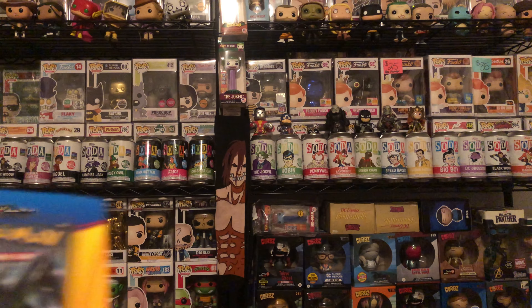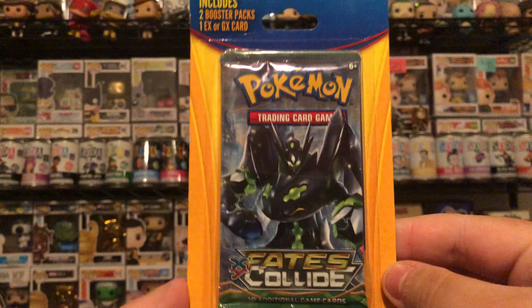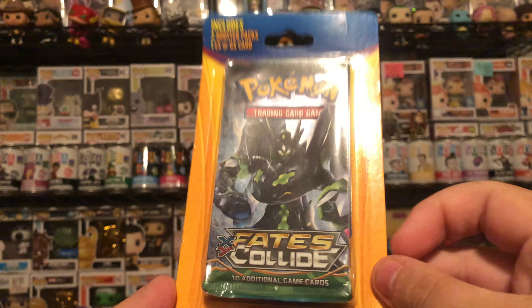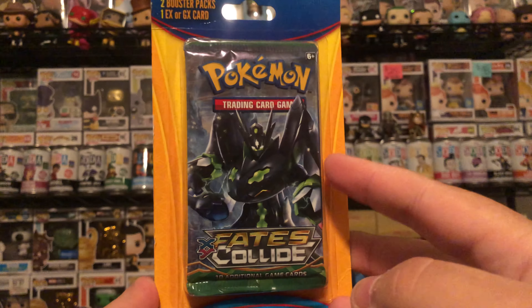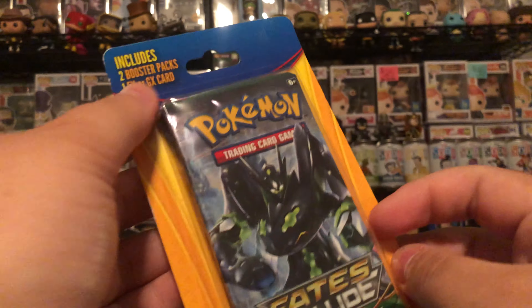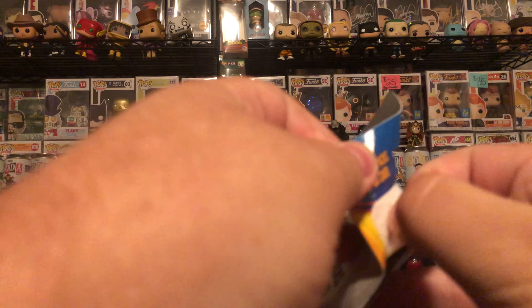What's up everyone? C-MacBride1 here. Tiny longer video today. We have these older two packs, one EX or GX card. So we know that the top pack is Fates Collide, and not 100% sure — I think it's base Sun and Moon for the second pack, but I'm not sure. But let's see what it is.